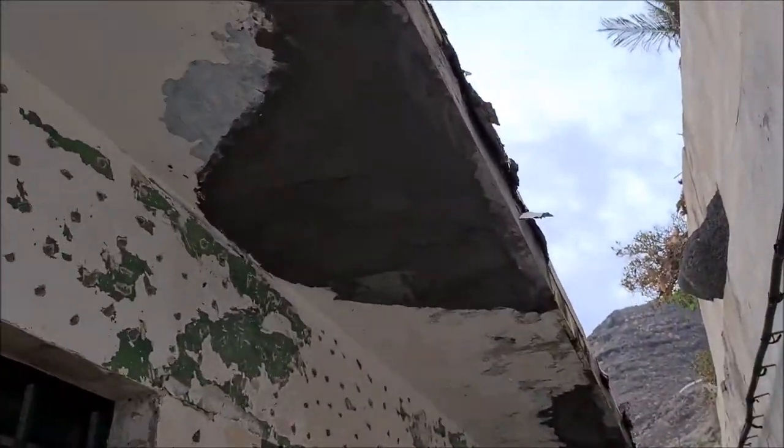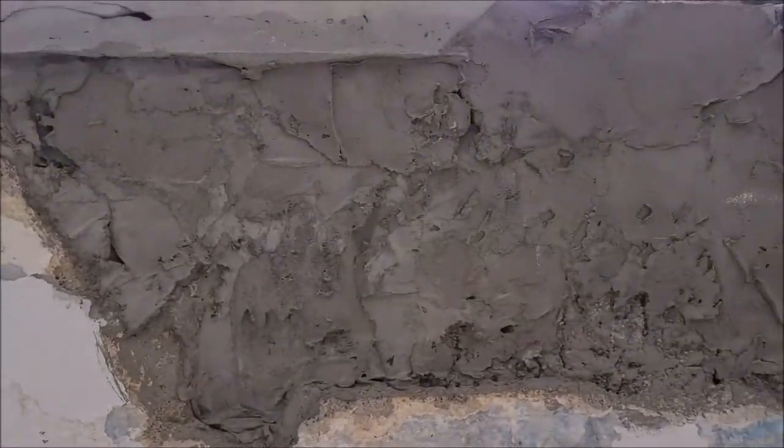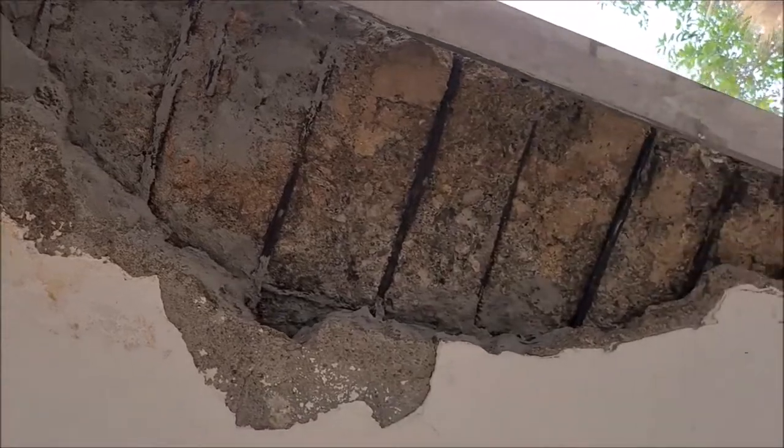Hey guys, I have a new update on the magic hotel renovation, I'll show you around. So here I started to fix the roof — as you see, the concrete is in a very terrible situation, it's falling off. The other side was checked and is supposed to be okay.